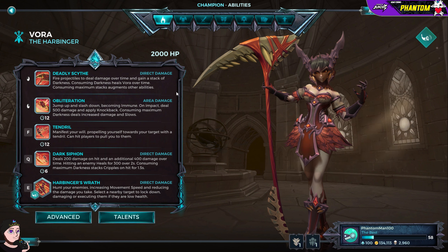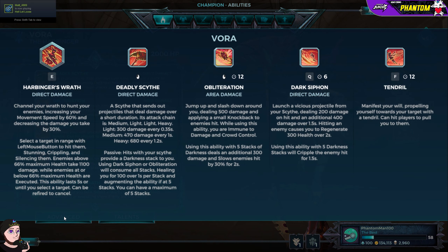Her main attack is the Deadly Scythe. Fire projectiles to deal damage over time and gain a stack of darkness. Consuming darkness heals Vora over time. Consuming maximum stacks augments other abilities. So she has a little darkness mechanic that stacks up five times, and then using her Obliteration or Dark Siphon skill consumes that, which adds a little bit more to the abilities.